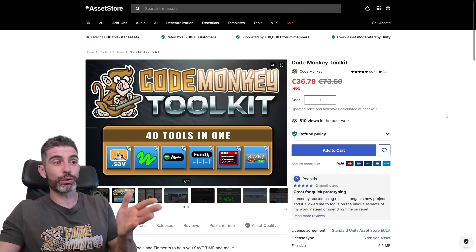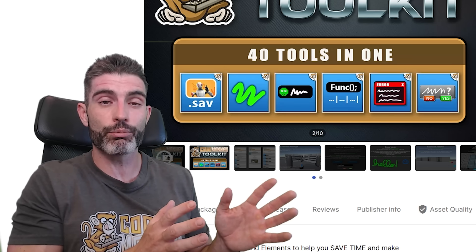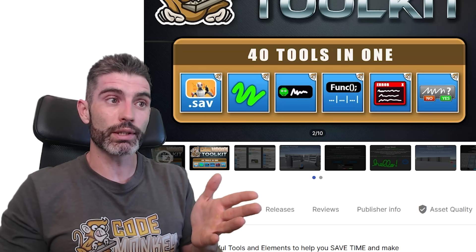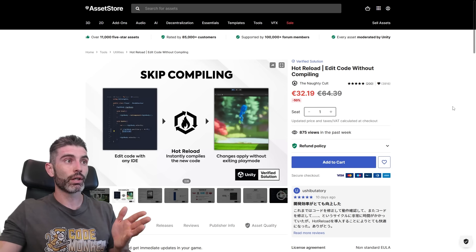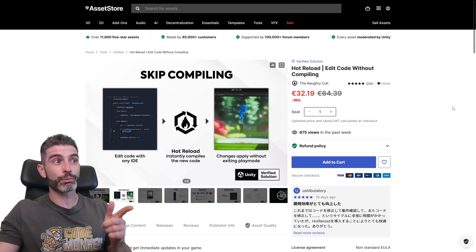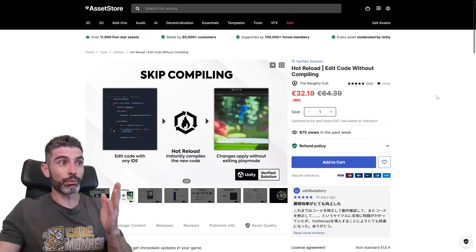Obviously I'm biased, but I've been using these tools myself for many many years — this is really just putting all of the utilities that I've made into one package. I'm really happy with how it came out; I use these tools all the time, so even though I'm biased I still definitely very much recommend them. There are also tons of awesome tools I haven't used myself but have heard are very good — for example Hot Reload: if you have issues with compilation time, this tool seems to be awesome. It's got 200 five-star reviews, so even though I personally haven't tried it, I believe this one is excellent.